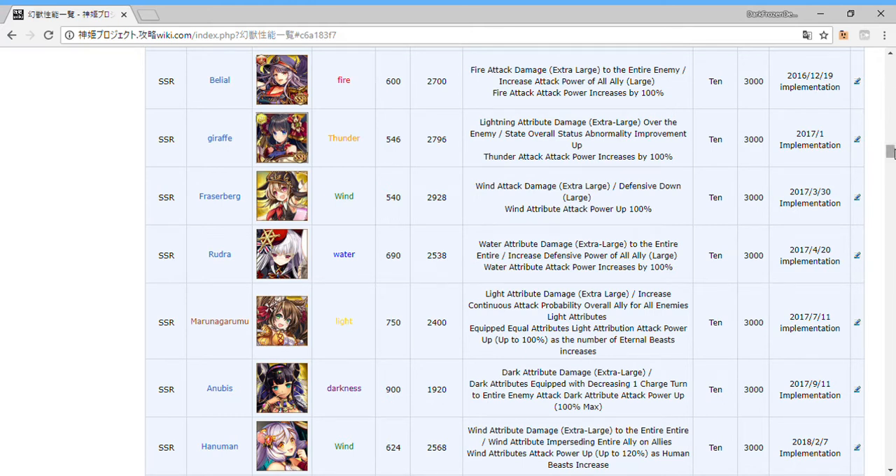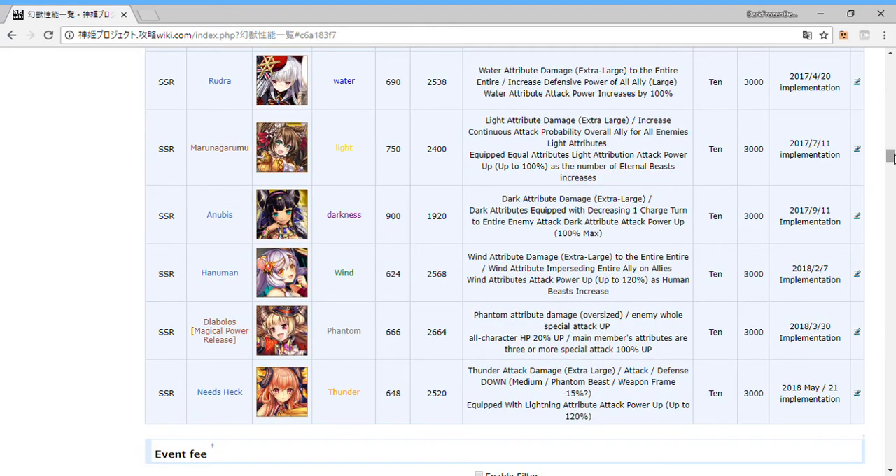The reason I haven't mentioned the light or darkness ones yet — there will eventually be ones for wind and thunder too. These future versions go even higher, but they require matching element Udolans in your sub slots to get more benefit from the main one. For instance, Anubis for darkness doesn't give the full 100% — she gives around 80% base. But for each additional matching one you put in the sub slots, she gives even more. Since you're already working with matching elements for your team, it naturally builds upon itself.